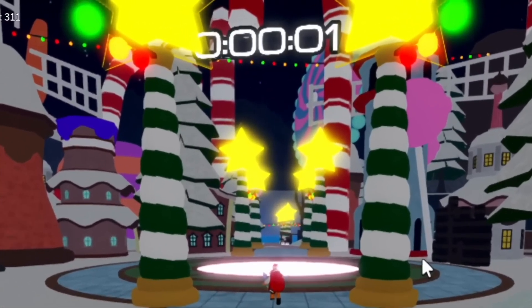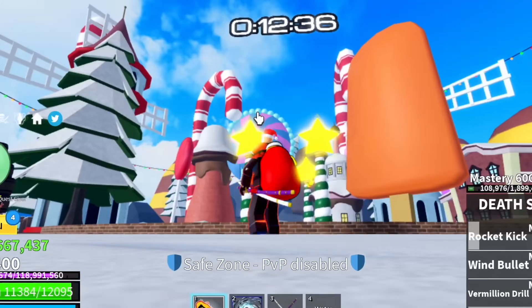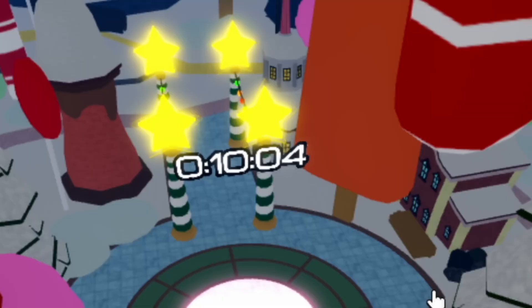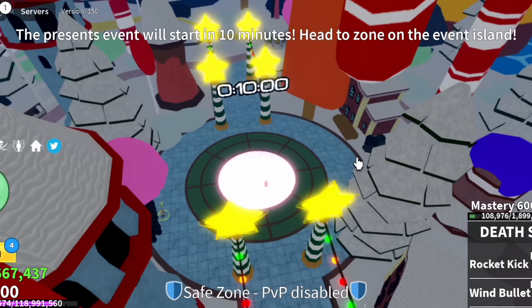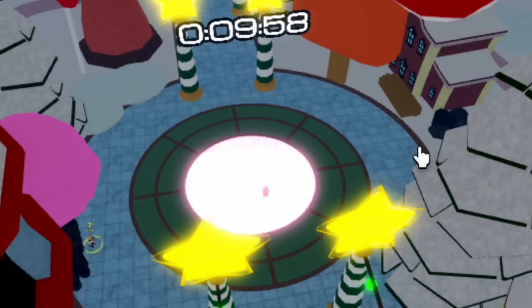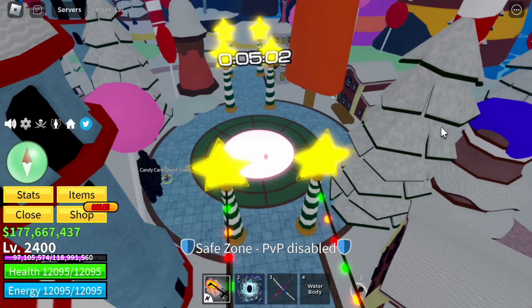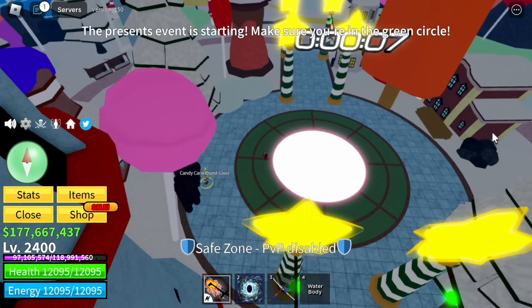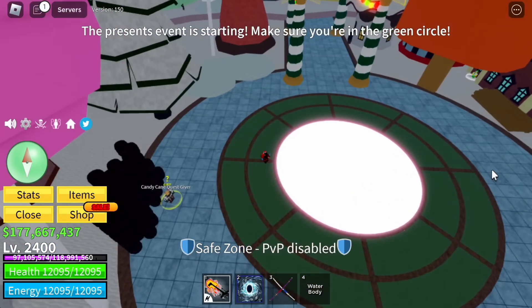Yes — check this out. There's a timer in the middle of the North Pole with a countdown. Once it reaches zero, don't worry — at the 10-minute mark, a message will appear on your screen saying the Present Event will start in 10 minutes. At the five-minute mark, there will also be a message saying the Present Event will start in five minutes.